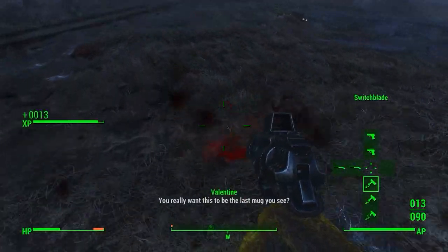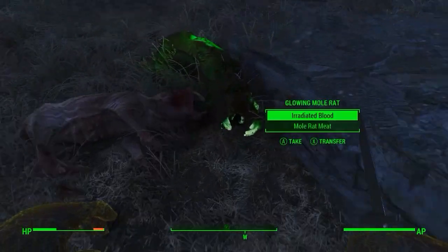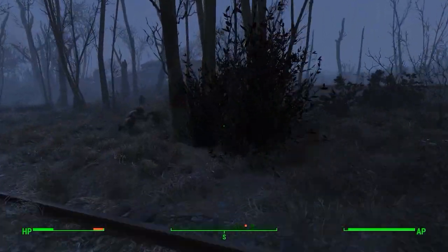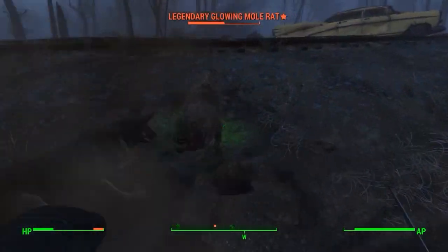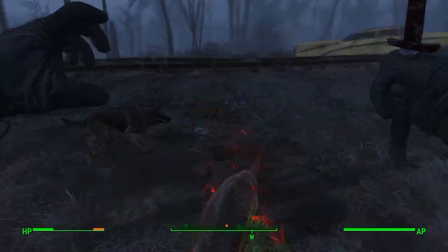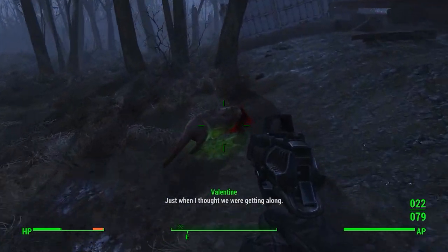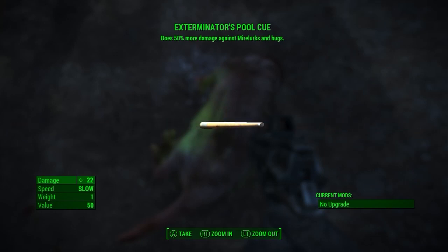Hey, what's going on guys, Jolts here. Today we're going to cover legendary enemies in Fallout 4. These guys have a random chance to spawn over a regular enemy, have a lot more health and do a lot more damage. Upon killing them you will get a legendary item guaranteed, which can range from different armors and weapons. These items will always be legendary and have a random effect, ranging from no fall damage to 15% more damage on certain types of enemies.